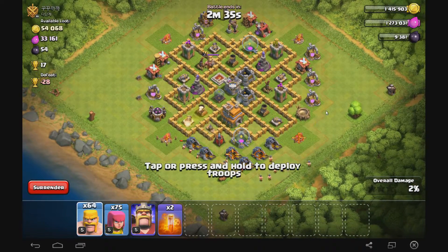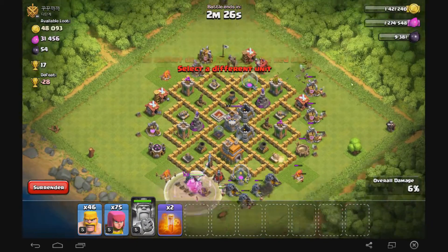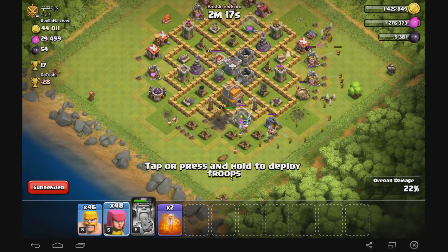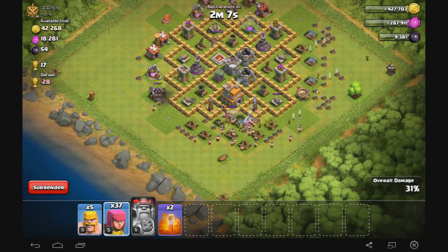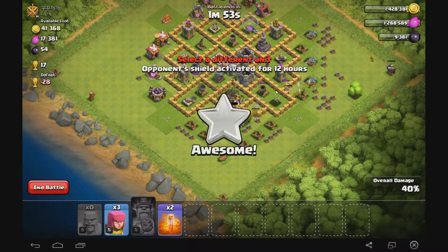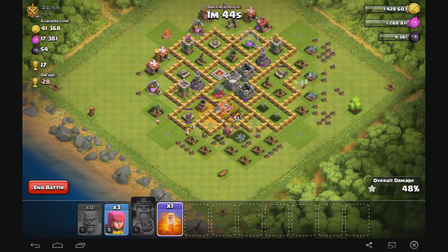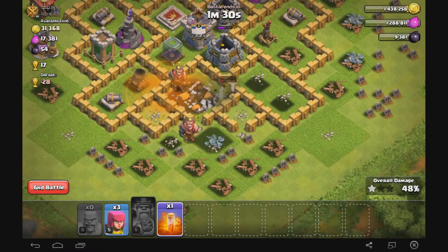Let me go ahead and try to take this base and get at least one star. I don't have any rage spells — that's what I usually run — but we're going to try anyway. I wish I hadn't used my hero ability so early. Come on guys — yeah, we got it, easy peasy! We got the one star. That was really all I needed. This would be a good time to confirm: it will poison the enemy king and do damage to him, but it did NOT damage my own troops. The mortars wiped those troops out right as I dropped the spell — that's exactly what I was trying to show.